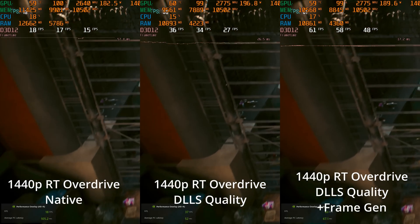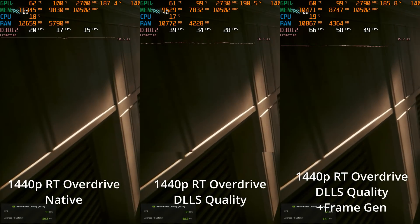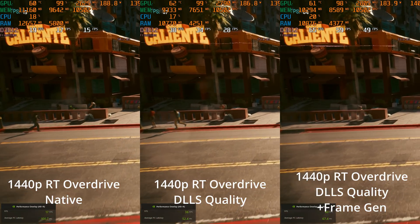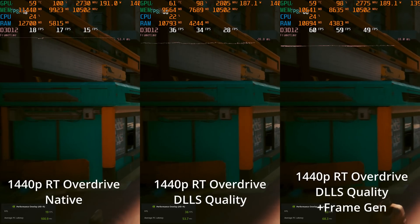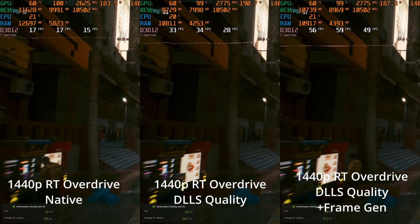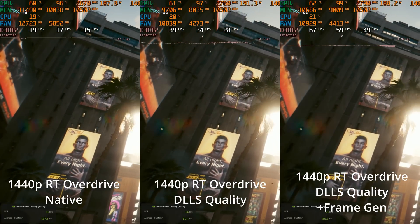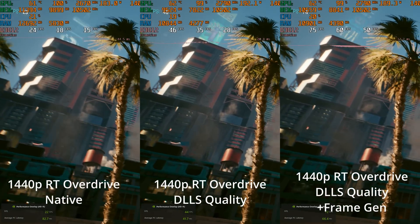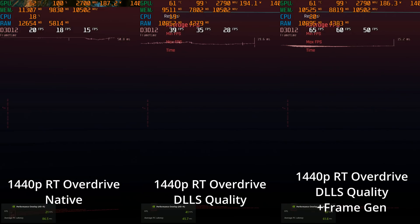With DLSS quality enabled, the game is at least playable over 30 fps most of the time, with average PC latency a little over 50 milliseconds a lot of the time. Notice that frame generation smooths out the image, getting it close to 60 fps, but the latency is actually worse. So it's going to feel a little bit worse than the 30 fps to play, although it will look a lot smoother.